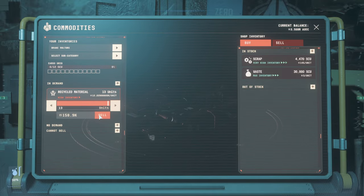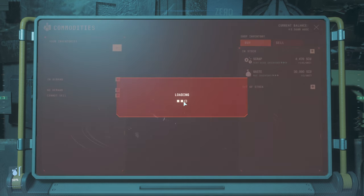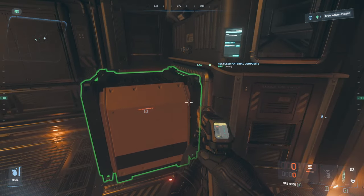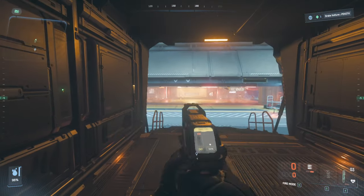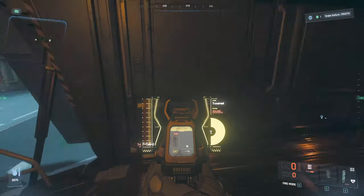Once we've sold those first two loads, we're going to go back to the Vulture and start to print the rest of the SCU crates. If you find your multi-tool isn't working once you return to your Vulture, you can try unequipping it and then re-equipping it. If this doesn't work, try storing the Vulture and then pulling it back out.